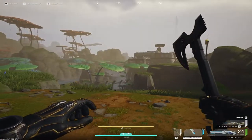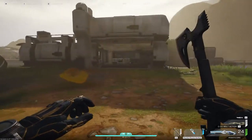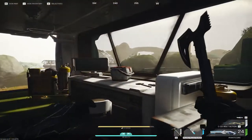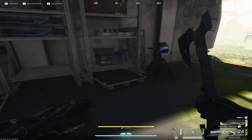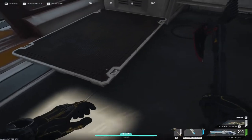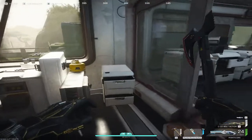Here we are at our first location on Bright Sands. What you're looking for are these top containers — the red ones inside here. You can find the sample containers on the shelves, and on every shelf and platform like this you can find sample containers on top, including these shelves right here.